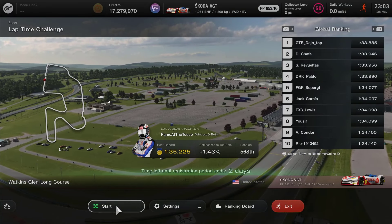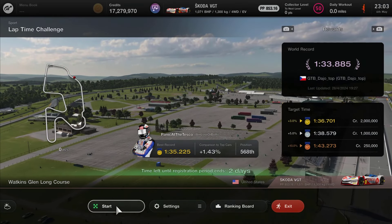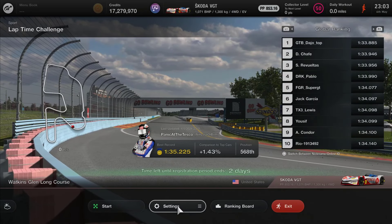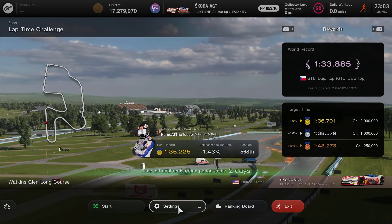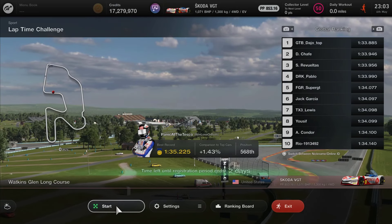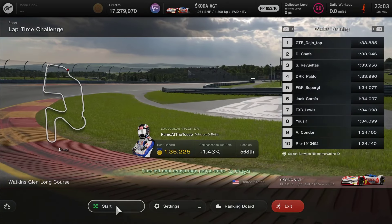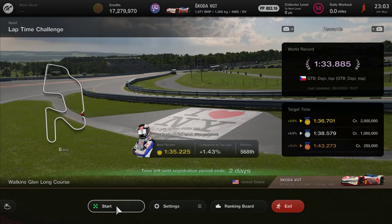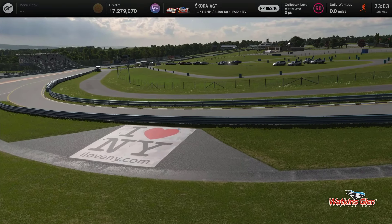Here we are at Watkins Glen. The target is a 1:36.7 and my lap is a 1:35.225, so it's about a second and a half faster than the gold. You don't have to replicate everything I do — you can lose up to a second and a half and still get it. My lap was lacking around 2 tenths compared to my optimum pace, but it's still a very good lap. I recommend traction control off, ABS on weak, and all other assists off. Since this is an electric car it doesn't have gears, so it doesn't matter whether you have automatic or manual.